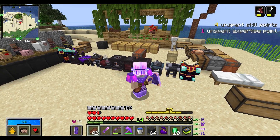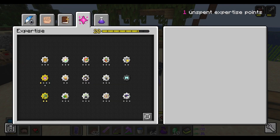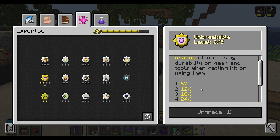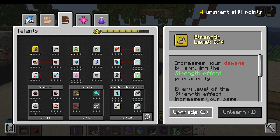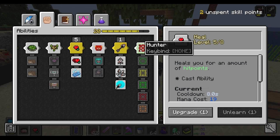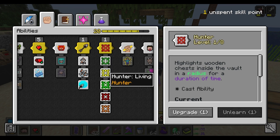The last thing to upgrade today is going to be just a few skill points and expertise points to spend. I'm going to do one more level of unbreakable to keep my gear in good shape, one more strength, and I want another level of healing. And lastly, I'm going to do hunter, but I'm going to specialize in living.